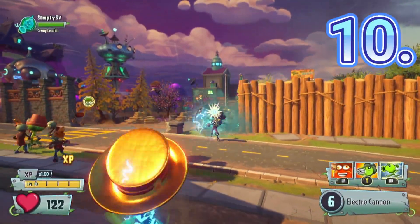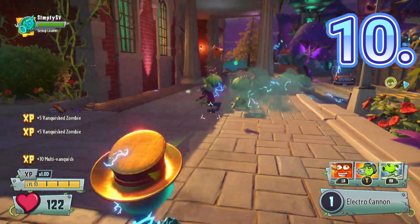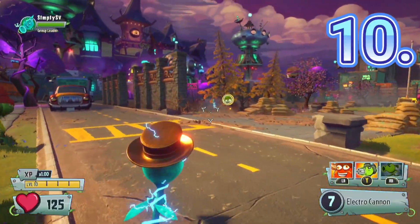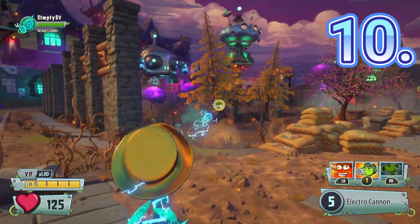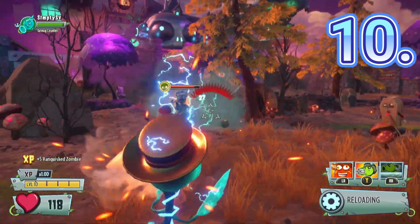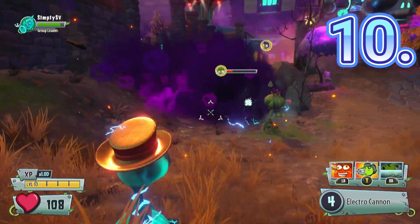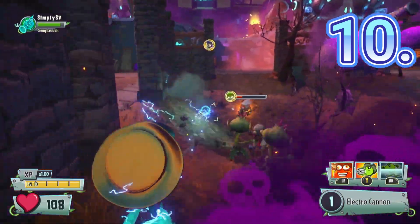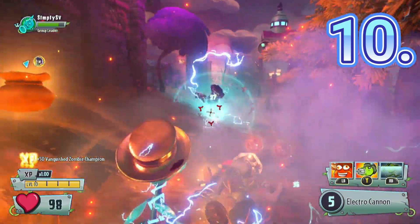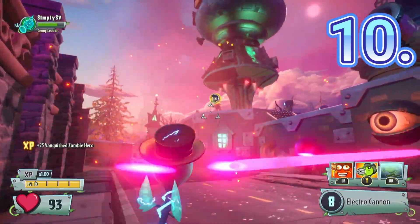Let's begin with the worst Peashooter, perhaps even the worst character in Garden Warfare 2: Electro P. In my eight years of playing PvZ shooters I don't think I've seen a worse character. He does absolutely horrible damage, has a completely trash mechanic, and can't even win one fight for himself. You literally cannot aim with him at all. You would definitely need heavy aim assist for this one. This guy needs a major buff.